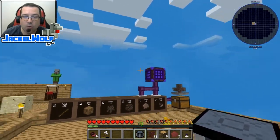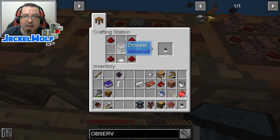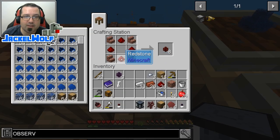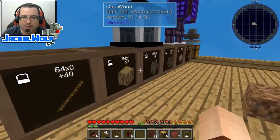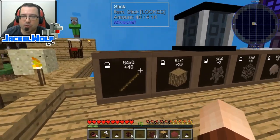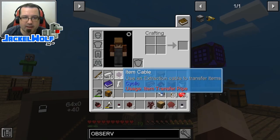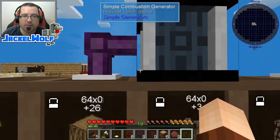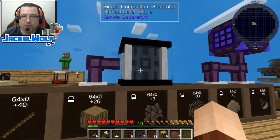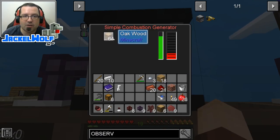Now we're going to get the power from the simple combustion generator over to the auto crafter. To do that, we can put it right next to the auto crafter, or depending on where your generator is, you could use some energy extraction cables. To make energy extraction cables, they are simply a dropper in a crafting table with a weighted pressure plate and four pieces of redstone. We're also going to need some actual energy cables - to make those, it is four pieces of redstone and four brick stairs. We're going to place the combustion generator and feed in our wood. One thing to be aware of: you cannot feed fuel into the simple combustion generator from the bottom. That's why I put it over one so it comes up into the side. As you can see, it is turning that wood into power.